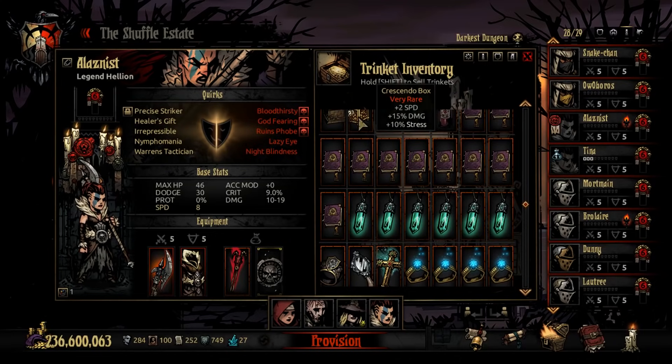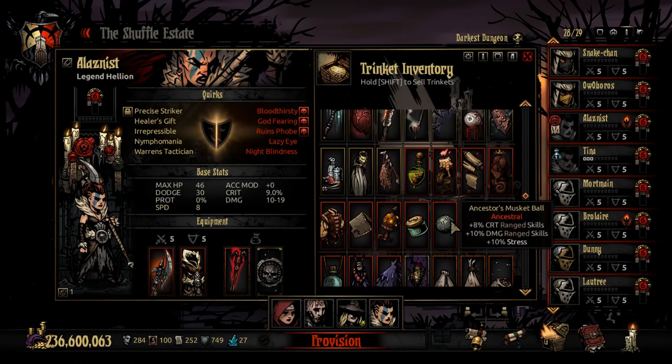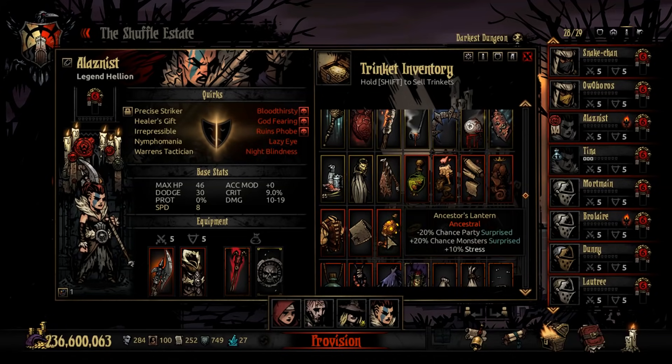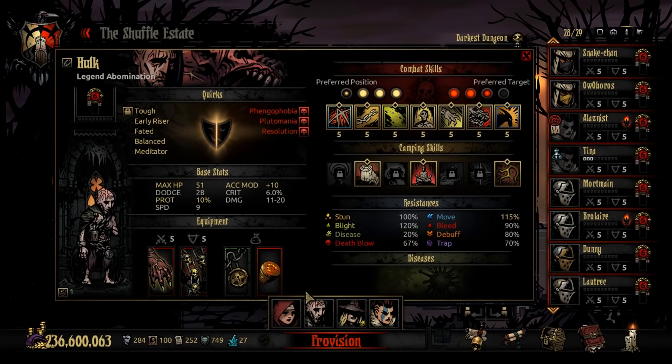There are a lot of options for Hellion's second trinket — Focus Ring for extra damage, something with death blow resistance plus bleed, something defensive. For the Abomination I think the Padlock of Transference is needed in this build to make sure stun and blight chances stick reliably. Then something that boosts accuracy in case he transforms, and also because some enemies like the Crimson Court mosquitoes are quite evasive — even though Abomination has good speed, accuracy helps the stuns land.